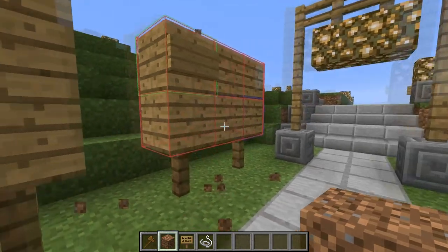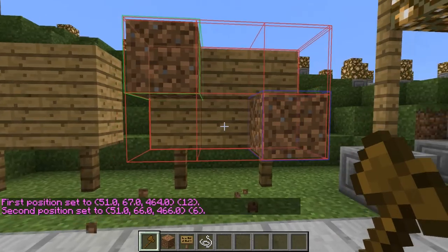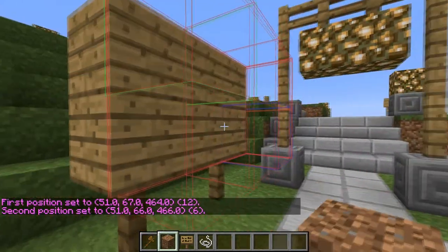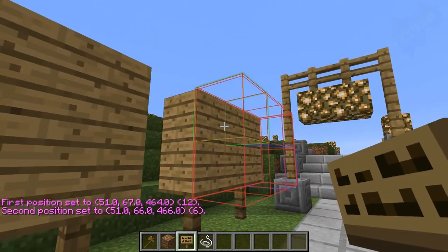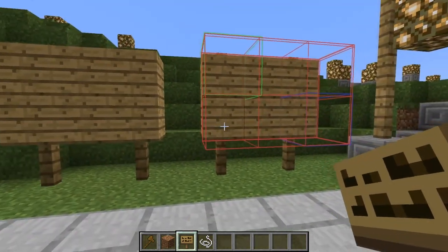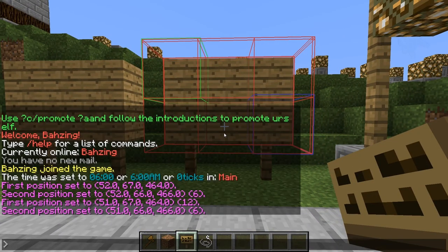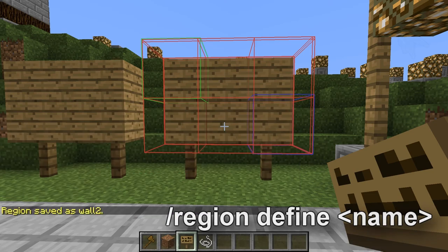So instead of defining the board, all we want to do is place some temporary blocks and define the region directly in front of it, not the board itself. This will allow you to still place signs but not destroy the actual bulletin board itself. So if you've got all your TNT flags set to false outside, we need to define this region. I've defined the other one as wall 1, so I'm going to do /region define wall2.